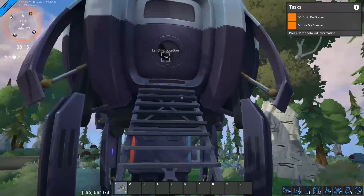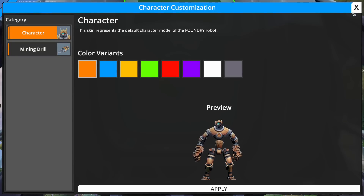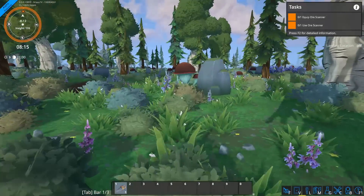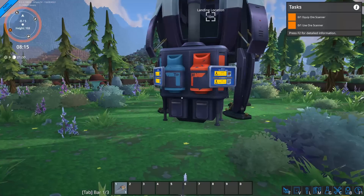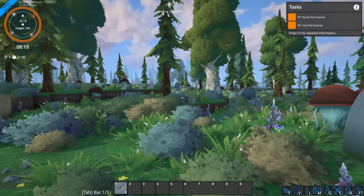Carl says: "My goal is to assist you in setting up a factory. Let's run a few basic checks before we get started. Open your map to check your surroundings. Fantastic — there are several ore patches in the vicinity. Equip your ore scanner from the inventory and use it to locate the ore patches."